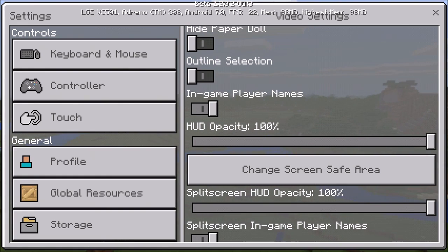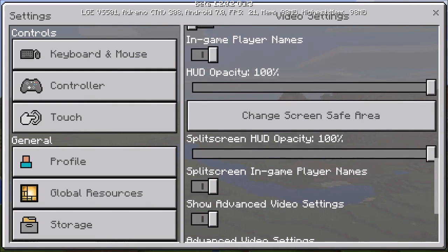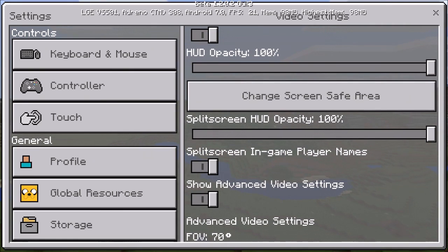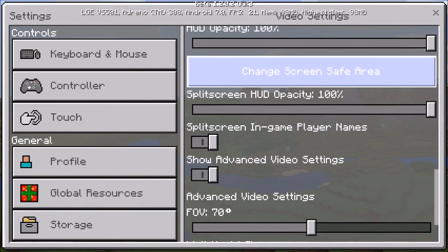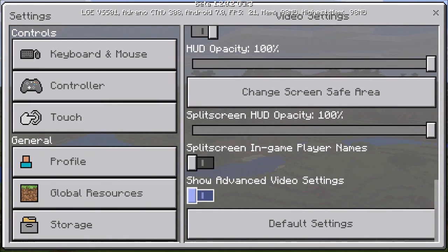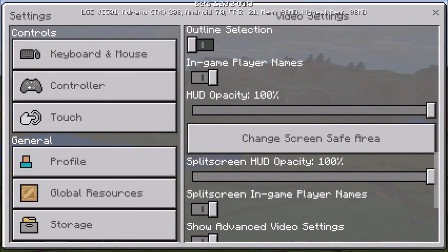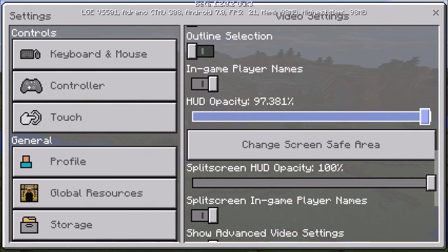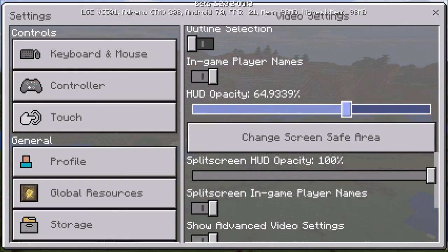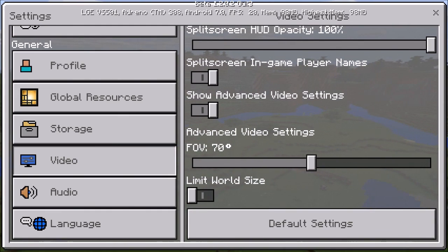In-game player name is there - I'm thinking of doing a survival games challenge where I remove player names so I can't see anyone. Split screen is there too but I don't think it works on Android phones, probably for PC. They also added HUD opacity, letting you adjust how transparent the HUD is. I'll keep it at 100 percent.